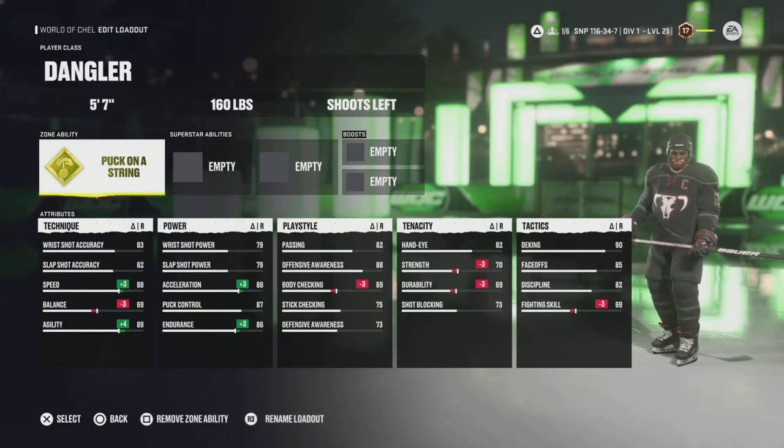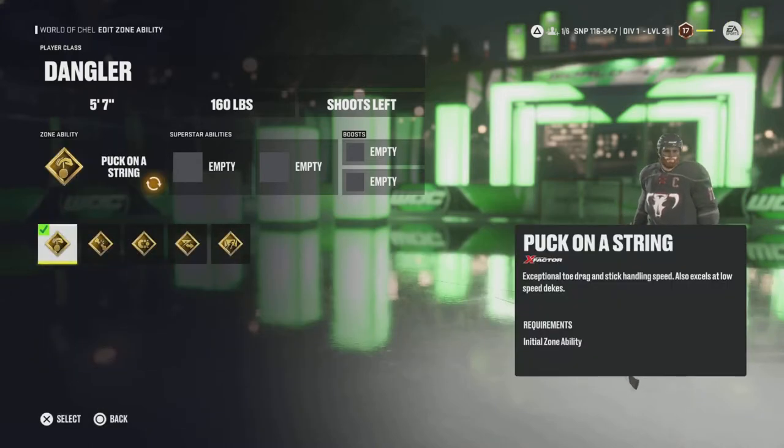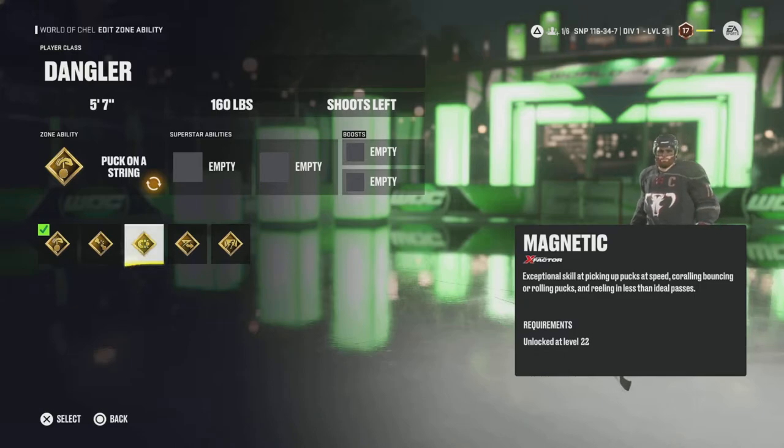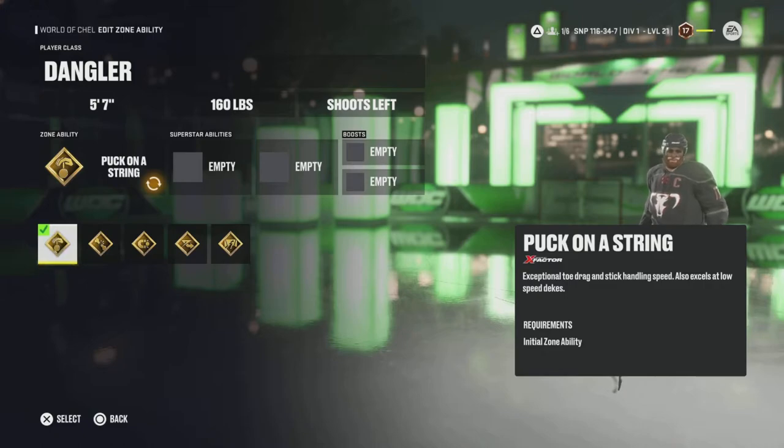Now let's get into the zone abilities for the Dangler. The zone ability starts with Puck on a String. As you play World of Chel, you'll level up more abilities. If you bought the X Factor Pre-Order Edition, you get some abilities for free — I believe it's Magnetic and Elite Edges, as well as some shared across different classes like the two-way defenseman. You get some pretty good abilities right off the start that you don't have to unlock.